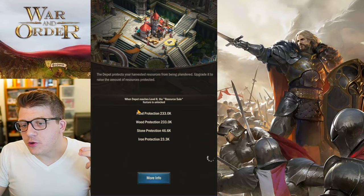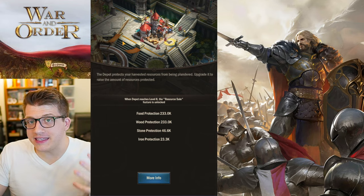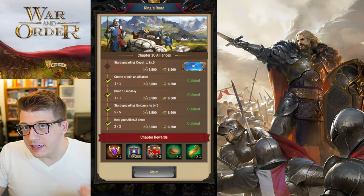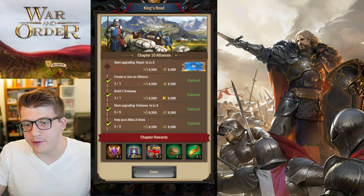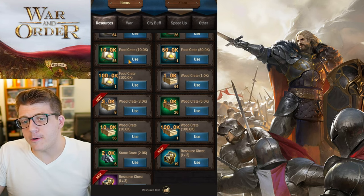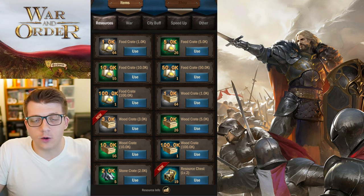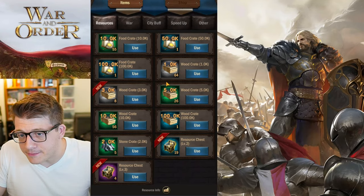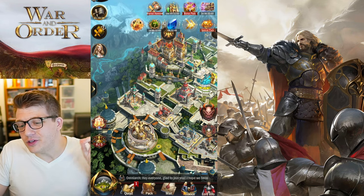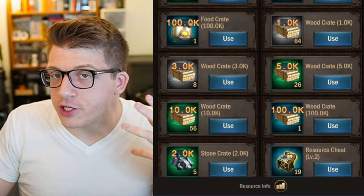This is a really important tip: as a brand new player you don't want too many resources available for plundering. There's a building called the Depot — tap Details and it tells you how much of each resource is completely safe from being plundered. It's easy to exceed these limits because you're producing resources and claiming a lot from the King's Road quests. Don't open your food or wood crates from your bag — once opened they go into your depot and can be plundered. Leave them as items in your pack and they're completely safe.